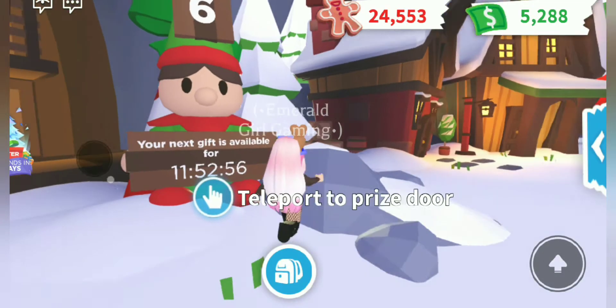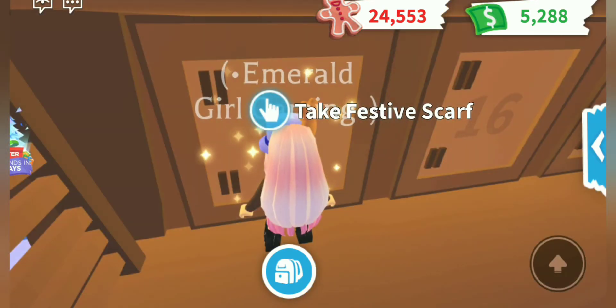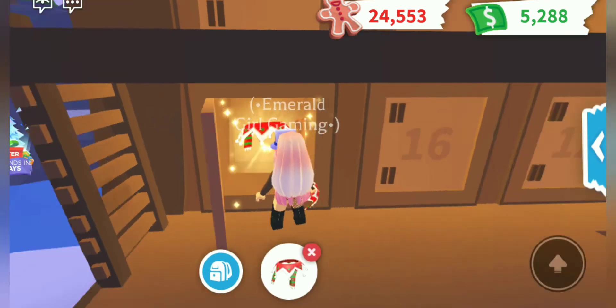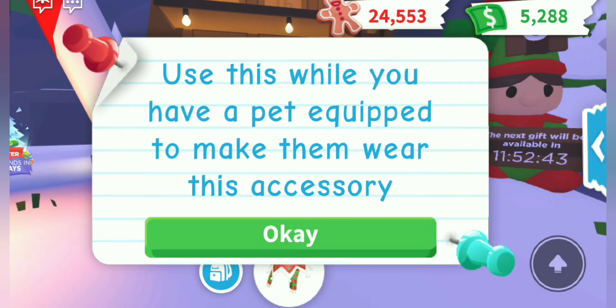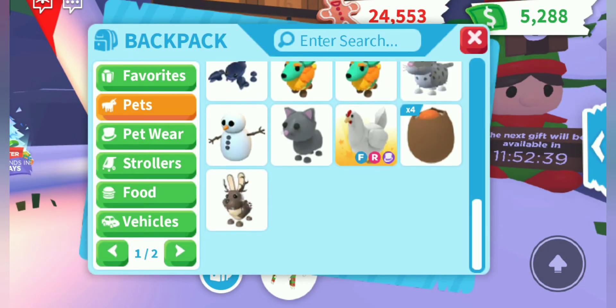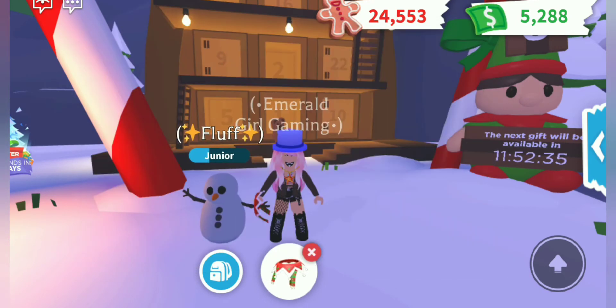The event calendar — in this, there will be a big calendar from which you can earn rewards every day. Here I got the festive scarf, which is a pet accessory. I'll put it on my snowman to show you guys — it's really cute!